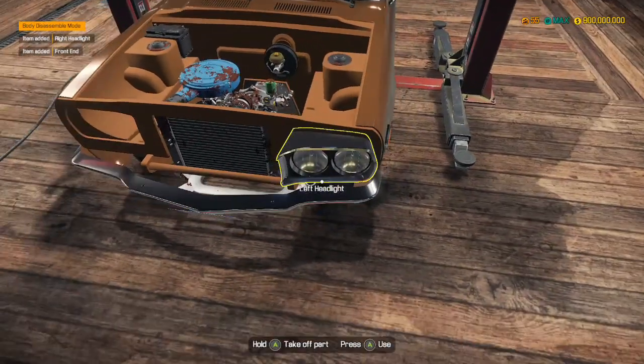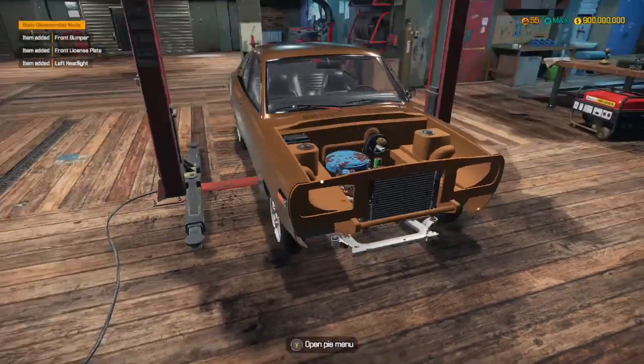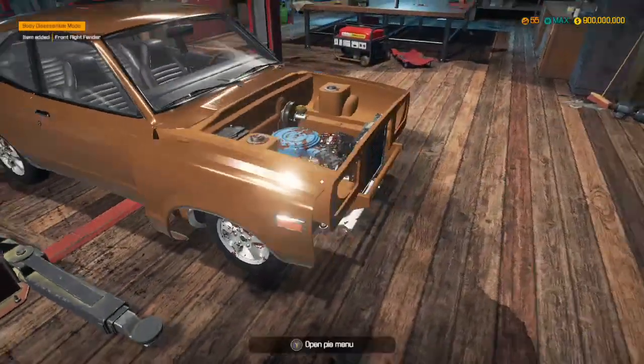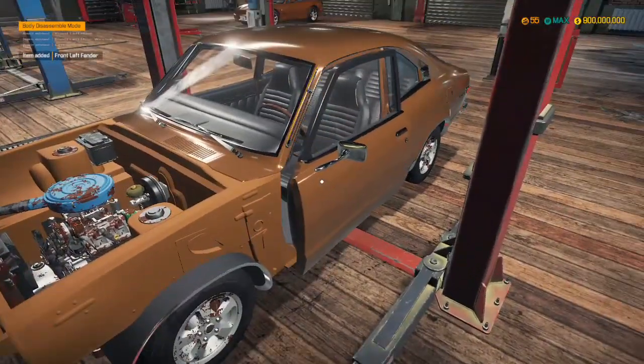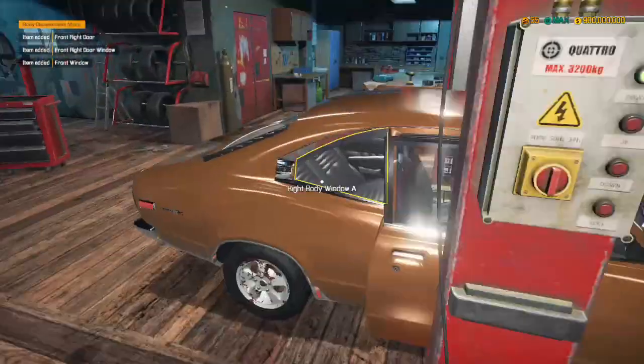We take the headlights out, front bumper off — that car looks really evil when it's got everything off of it. We take the fenders off, front left door, front window — I'm literally taking absolutely everything out.